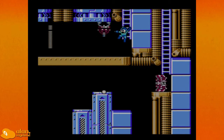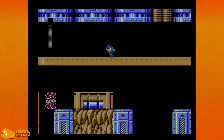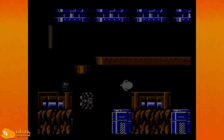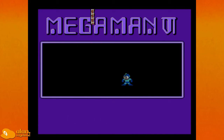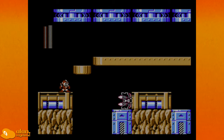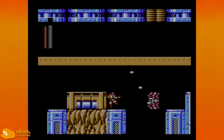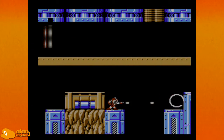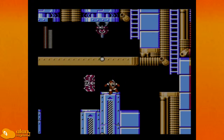Don't continue going up; we want to go back down because the real path to another collectible is down. I want the jet and I want to not get hit by this shield. I survived! Here we go — of course that guy's gonna respawn and try to kill me.